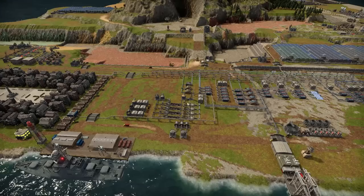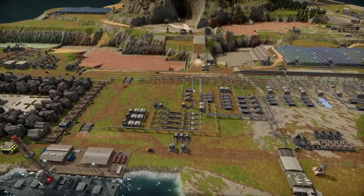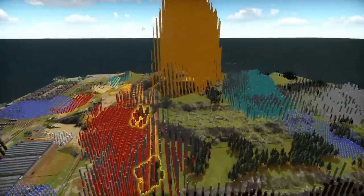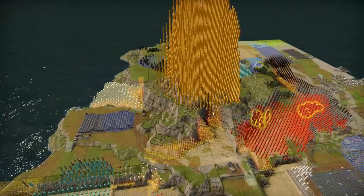So today, what are we going to do? Well, today we're going to talk about gold. It is the gateway drug to endgame. This map is called Golden Peak and that's because the middle mountain here is made of gold — like a lot of gold.